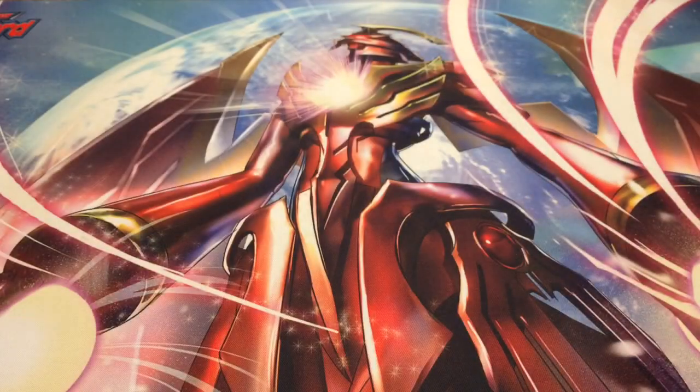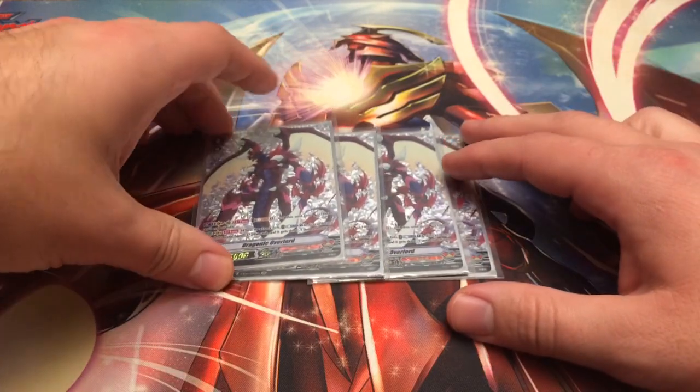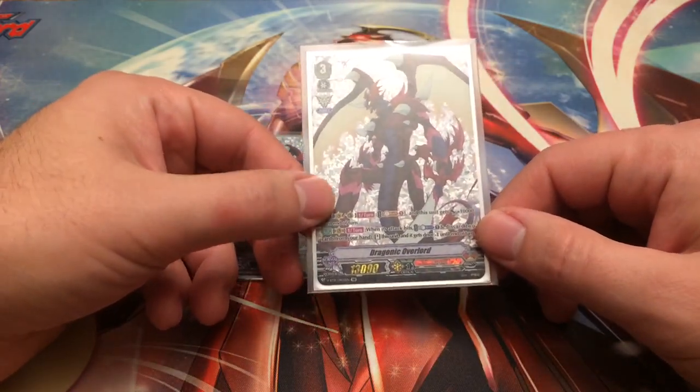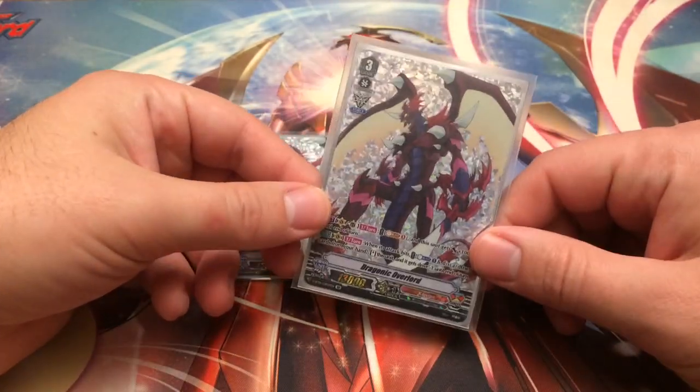Those are the four grade fours. For grade threes, I'm playing four copies of Dragonic Overlord — obviously the main ride target. Use his ability to pressure early and mid game before you go into Novell.